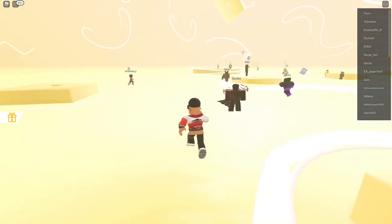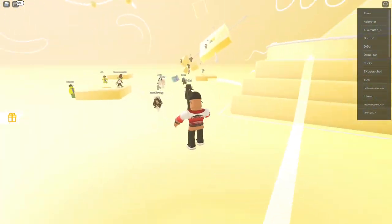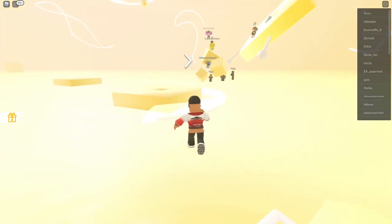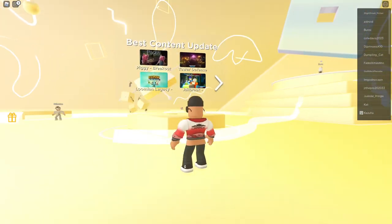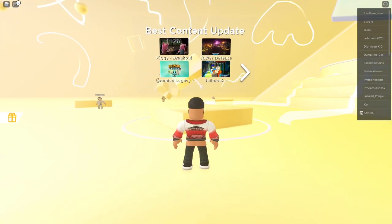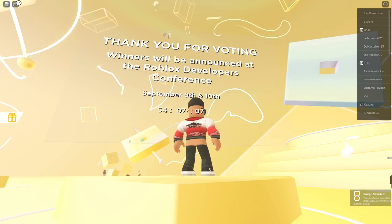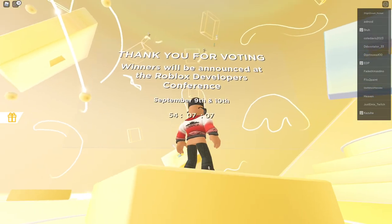The fourth item is the Painted Gold Jacket. What you have to do is go over to the voting section. There's a voting section somewhere in the map — this is the Best Content Update voting area. All you have to do is vote, and by voting you'll unlock the Painted Gold Jacket. Confirm your vote and the item is unlocked.